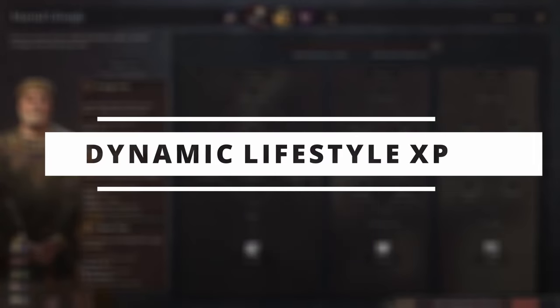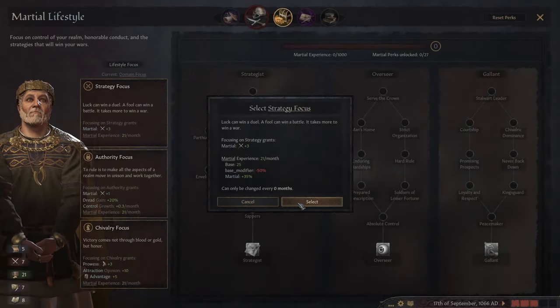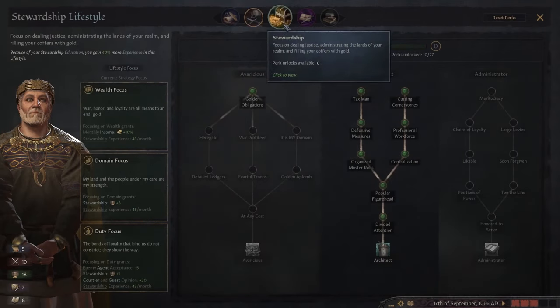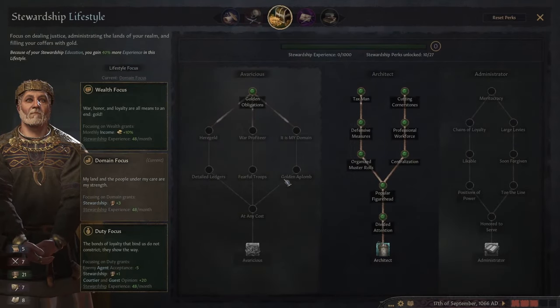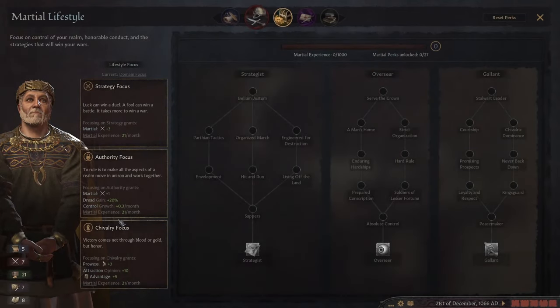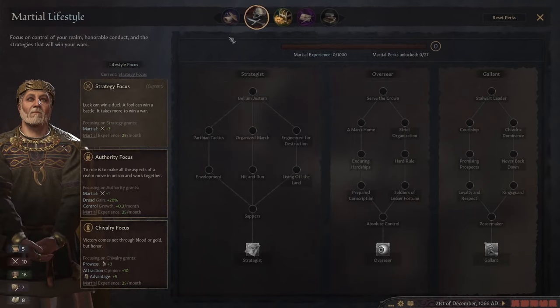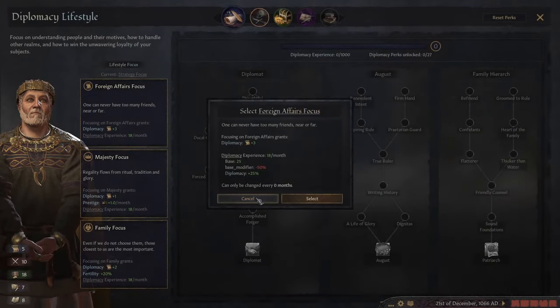Coming in at number four, we have Dynamic XP. This is a pretty new mod, but it has a big impact on lifestyle and focuses. It allows you to swap to a different focus without having to wait for the cooldown to finish. The biggest change is you will gain 5% XP for each point in the correct skill — so if you have 10 levels in a skill, you will gain 25% more XP in a given skill tree, and that is the base game amount. If you have super high stewardship, you would gain way more XP in that focus tree.